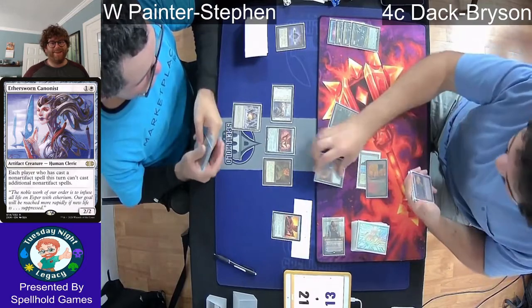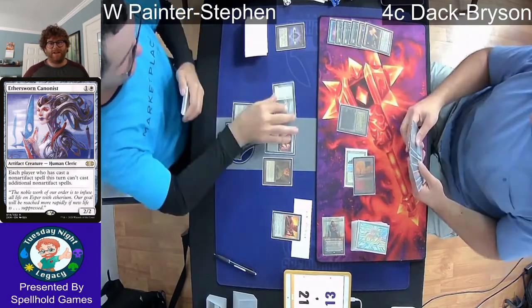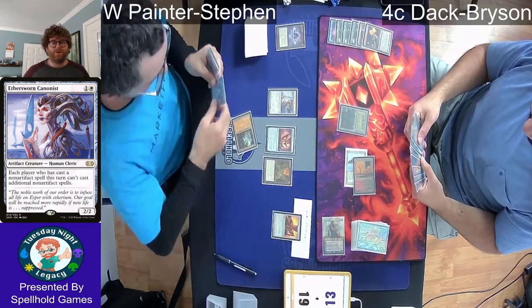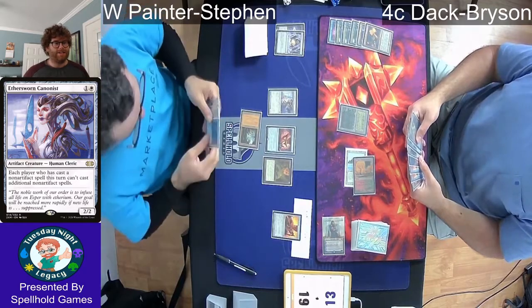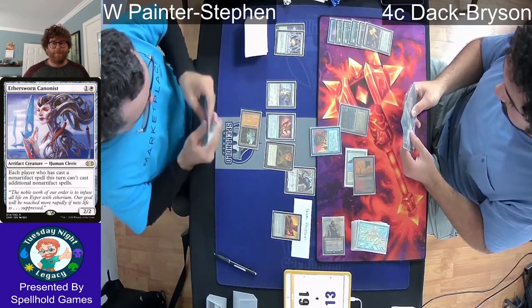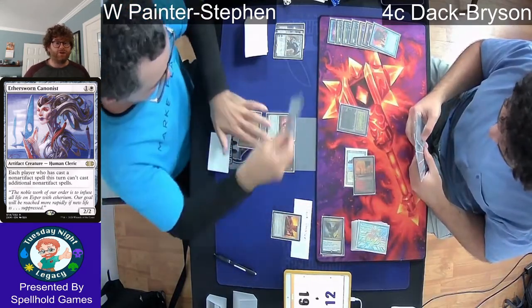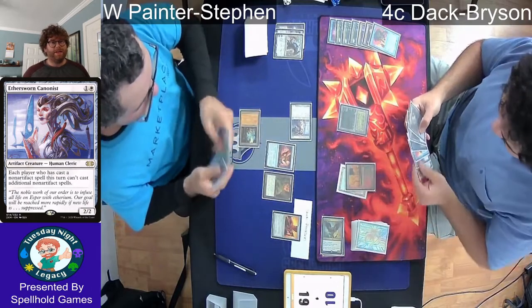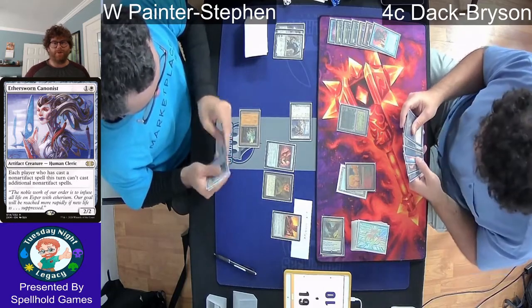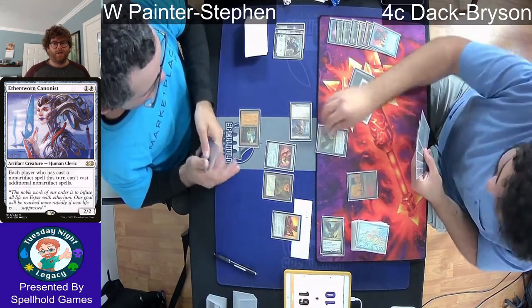Bryson decides to keep the Punishing Fire in hand and discard down to hand size. Punishing Fire can return to his hand as long as Steven has gained life for the turn, which he can do by tapping a Grove of the Burnwillows. Steven finally draws a mana and tries to cast Karn the Great Creator, but Bryson had a Force of Will ready for it — and that was the only spell Steven had to play that turn, so no dice.